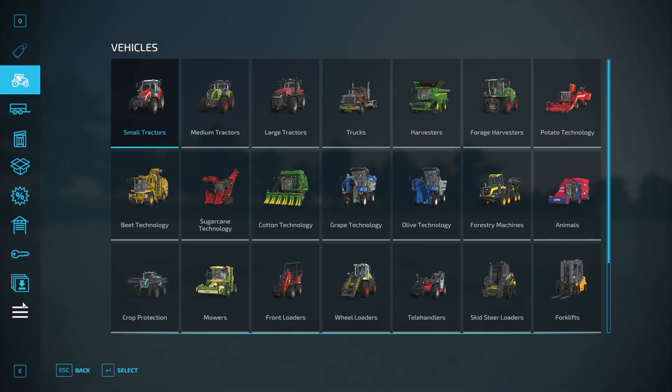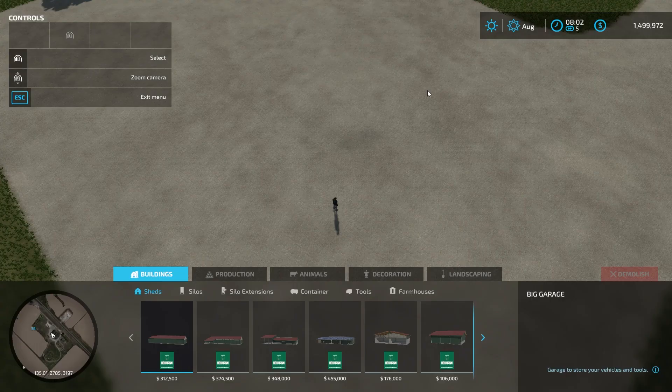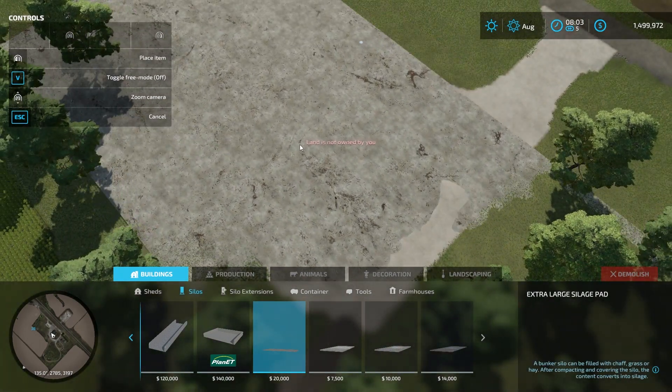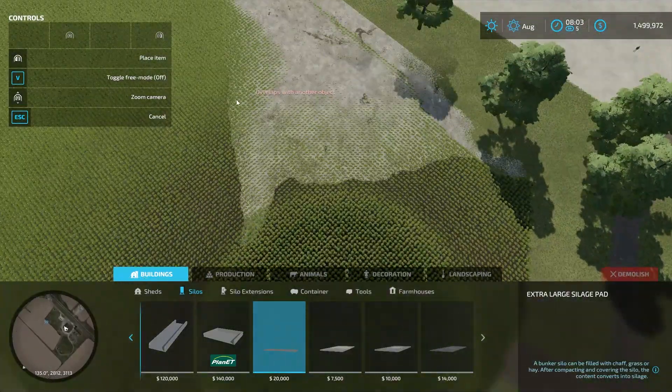Go to the store and go down to the three-line icons — I guess it's called Others — where you have animal dealer, wardrobe, construction, and farmland. We're going to go to Construction. You have buildings, production, animals, decoration, landscaping, and the pads are under Silos, so Buildings → Silos.